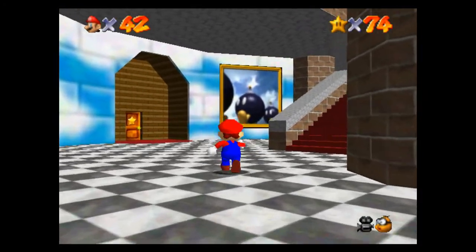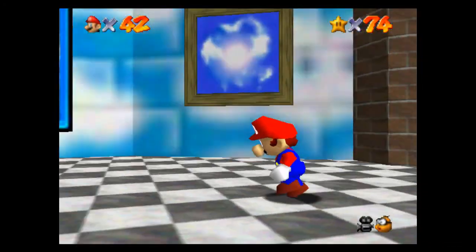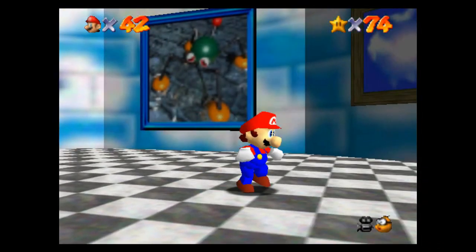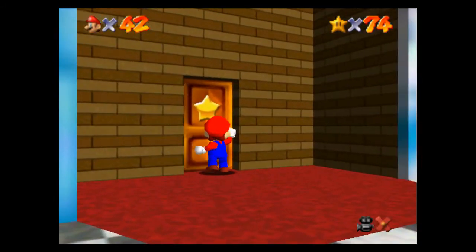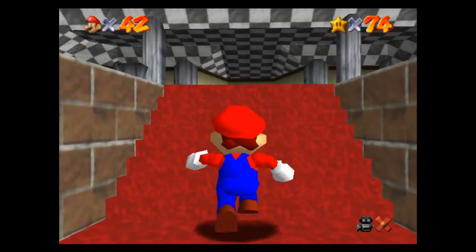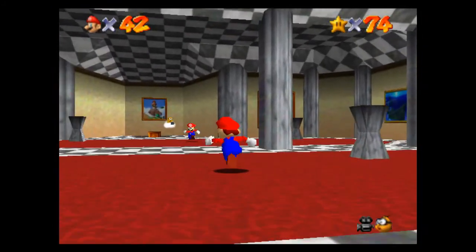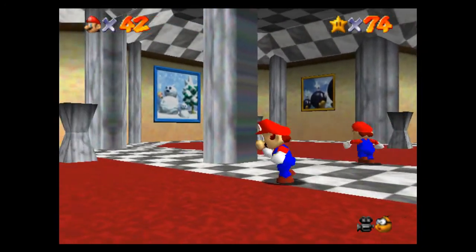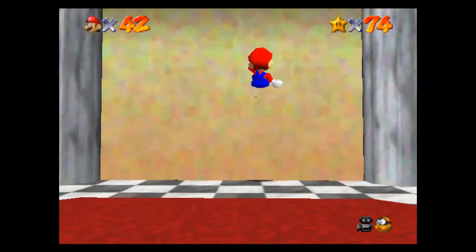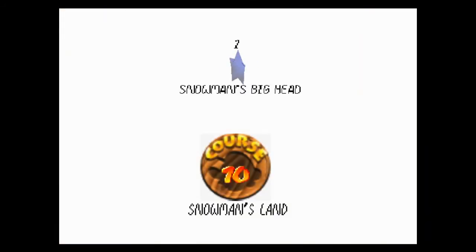So we're going to be getting started with the first world on the second floor of the castle. This would be world number 10. We're going to go inside here. In the DS version, you can actually go through this mirror and through that door there, and there's actually a star on the other side, but that doesn't exist in this version. Anyways, we're going to be getting started with Snowman's Land.